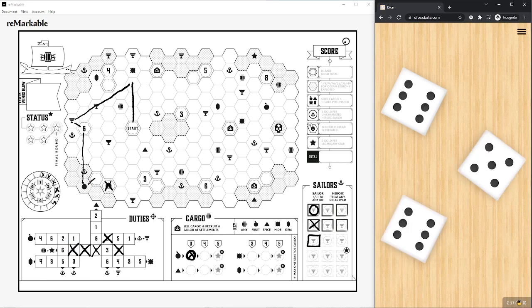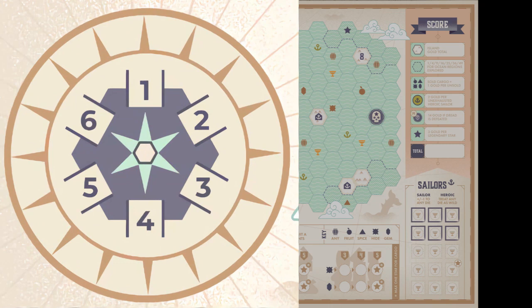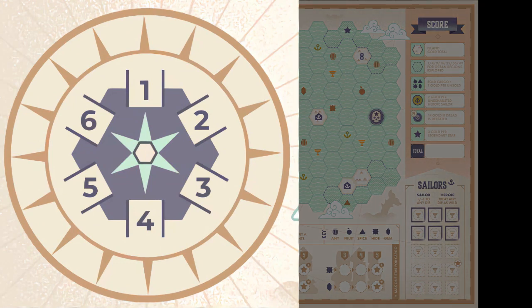Let's get started by looking at the windrows on the left side of the map. The windrows has two rings. The inner ring represents the numbers 1 through 6, which are the different sides of a d6 die. They also represent the cardinal directions on the hexagonal map.